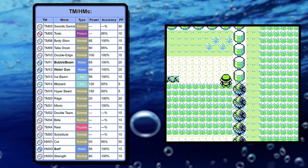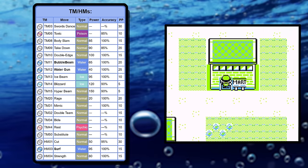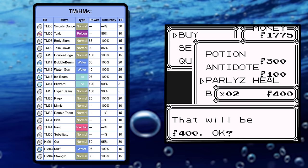The TM learn set looks about the same as most water types, with things like Bubble Beam, Surf, Ice Beam, and Blizzard, but the Krabby line sets itself apart with Swords Dance, and when you combine that with Body Slam, those are going to be the real prizes and MVPs of the run when it's all said and done.